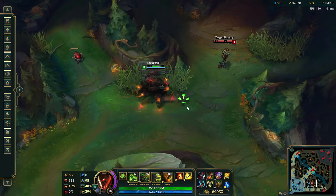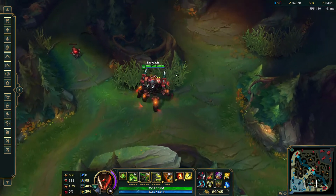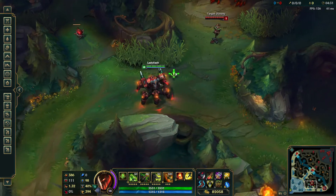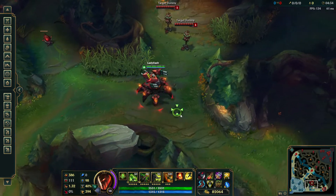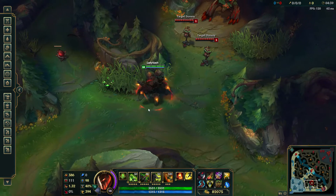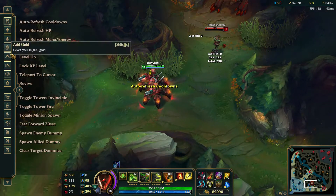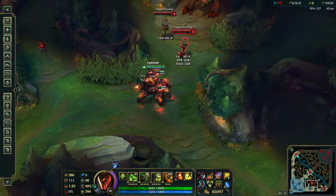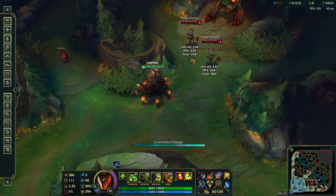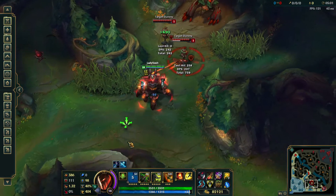Hello everyone, so this is the PBE and I'm going to be doing a little video on some of the changes to Urgot that they've put on the test cycle today. This is an interesting change — I think it's definitely a buff. The first change is to his Q: the time to explosion used to be a 0.85 second delay before it exploded, and now it is a 0.5 second delay.